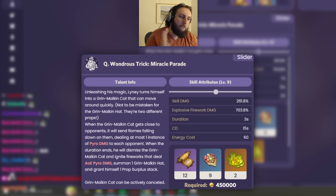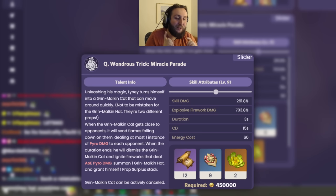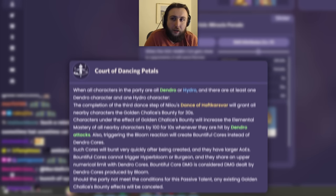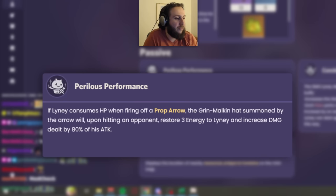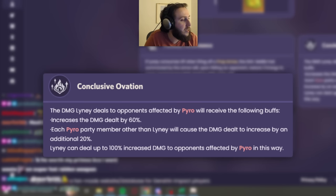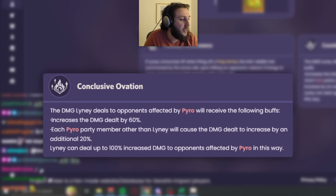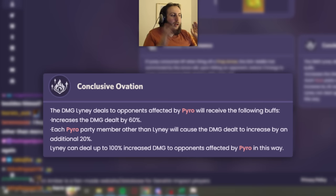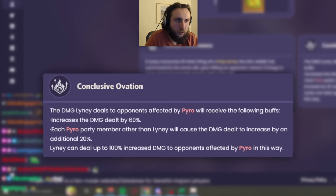His ascension passives are very interesting — limitations that are better designed than something like Nilou's restriction. His first passive: if Lyney consumes HP while firing a prop arrow, the hat will restore some energy and deal more damage. His second passive, Conclusive Ovation: damage Lyney deals to opponents affected by pyro receives a 60% damage buff, and each additional pyro party member other than Lyney adds 20% more, up to 100% total — so 60, 80, or 100%. This restriction doesn't force specific units but incentivizes mono-pyro teams.